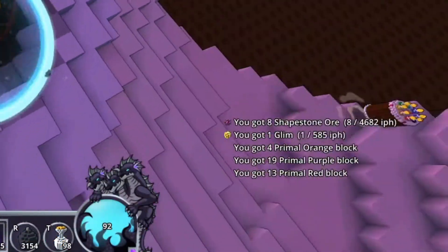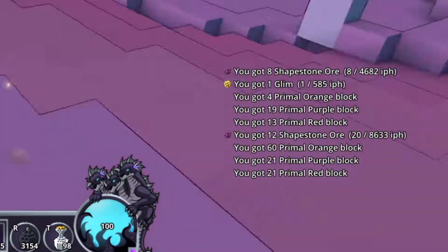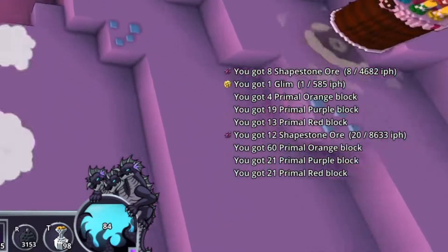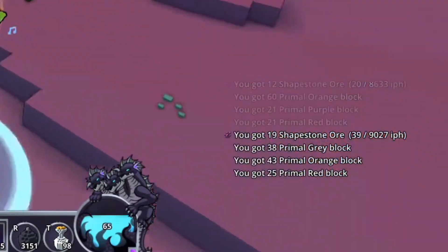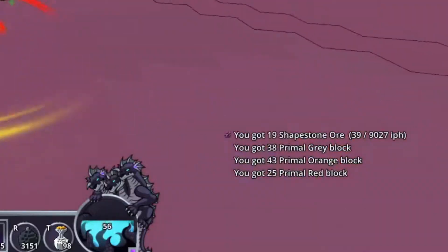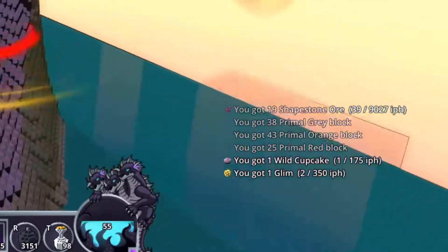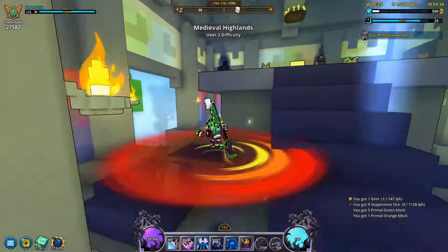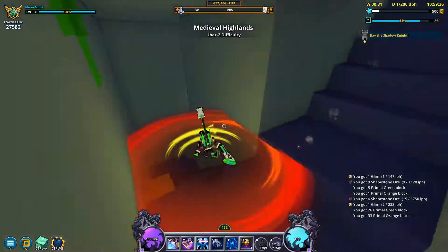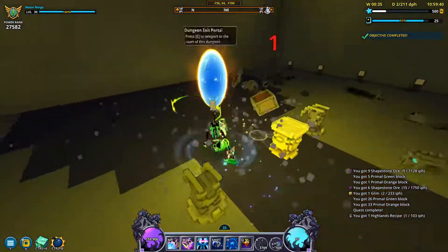The next mod in the list is the item per hour tracker. This mod shows you what your item per hour rate is for any item that you pick up, which is really helpful when you're farming one specific item. I personally use this mod a lot while comparing farming methods for Flux Fridays videos, since it does a great job of showcasing how fast I can farm certain materials. I also believe it adds a sound effect when you sell items in the marketplace.